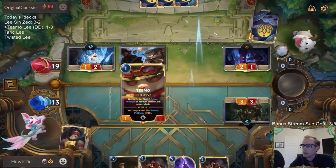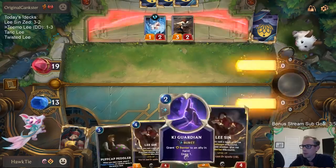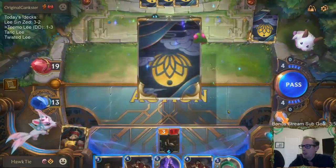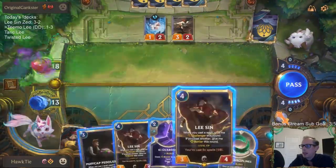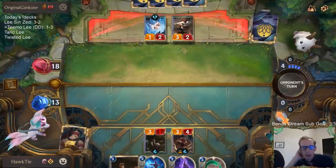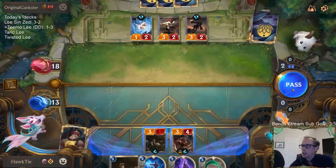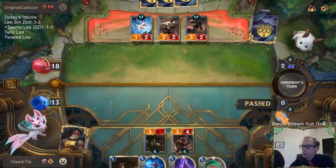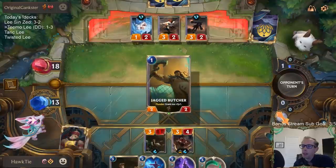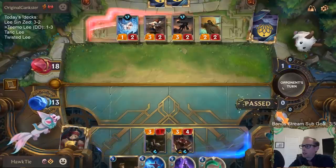I did cast an early Will of Ionia to slow my opponent down a turn and use mana that would have otherwise gone to waste — but that kind of ended up hurting me, because if I would have had one extra mana we would have been able to kill the Trundle with the Thermogenic Beam that we drew the next turn.